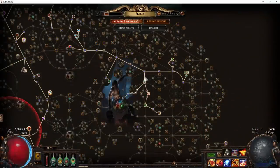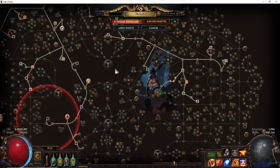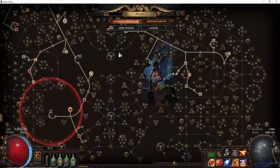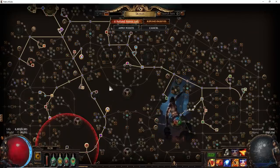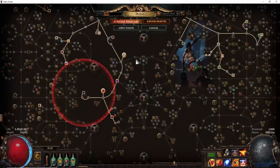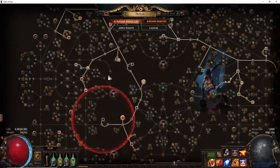Here I'm outlining the order in which I picked up nodes when leveling the character. Feel free to copy this or take nodes in whatever order you please — this is just what I did. I rushed up Elemental Equilibrium, I rushed up Elemental Overload for the damage, and then eventually I specced out of that and repathed when I had more passives, because I wanted those bonuses to Righteous Fire as soon as possible.